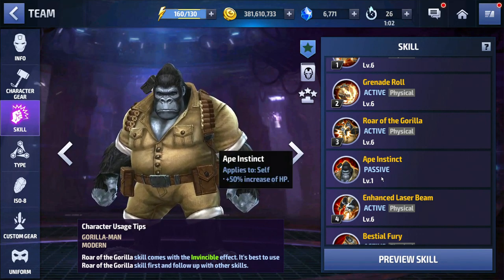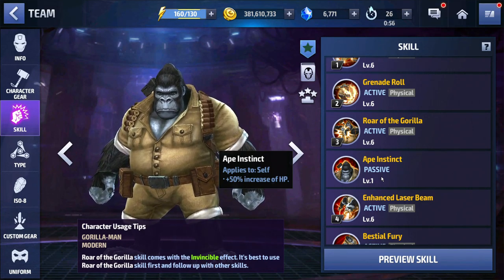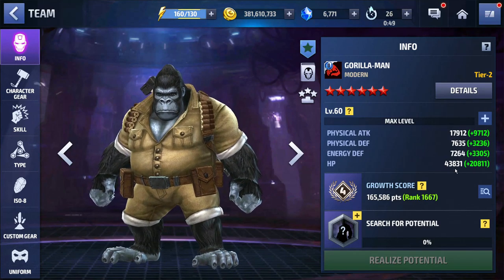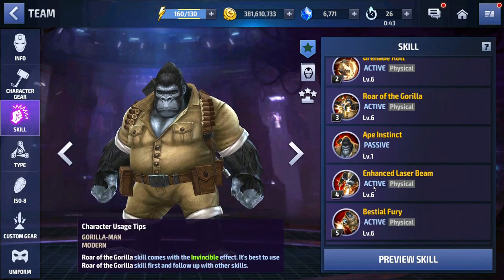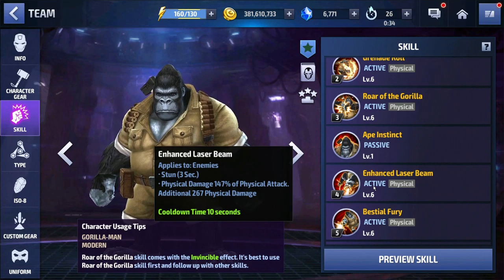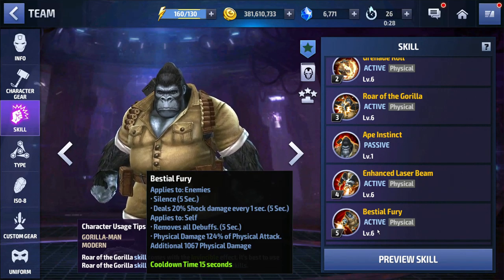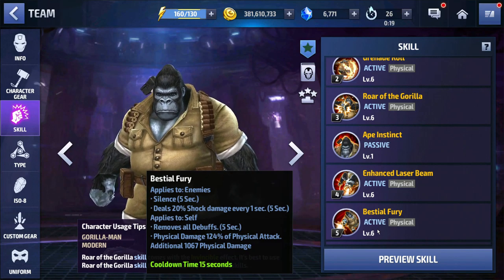This is that Ape Instinct 4-star passive — it gives him a 50% increase of HP, which is freaking bonkers. Look at his HP: 43,000 HP. That is freaking crazy, that's a lot of damn HP. My cards are built for attack, built for solid PvE. His 4th skill gives him another 3-second stun, so that's 3 skills with stuns. His 5th skill gives him a 5-second silence. This guy's got a lot of crowd control he can use in Shadowland for sure. None of these things are going to work in World Boss, but this Remove All Debuff is pretty dope too for 5 seconds.